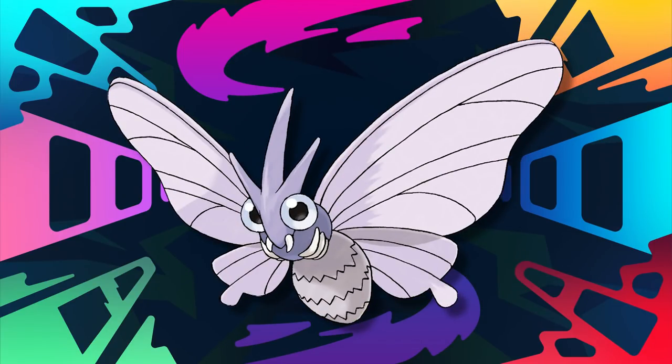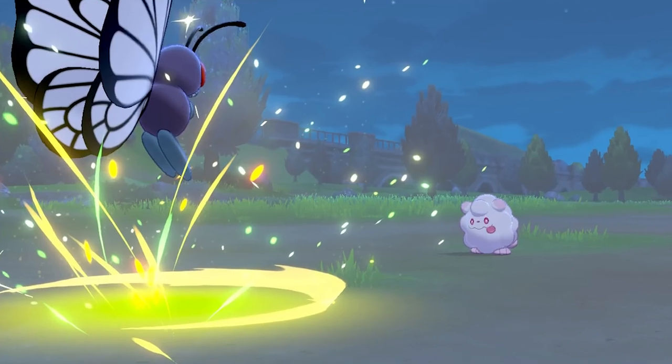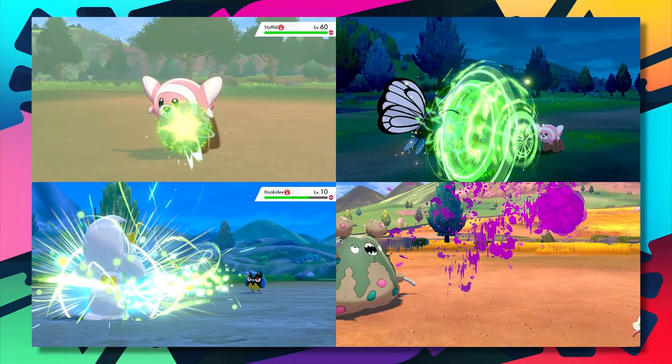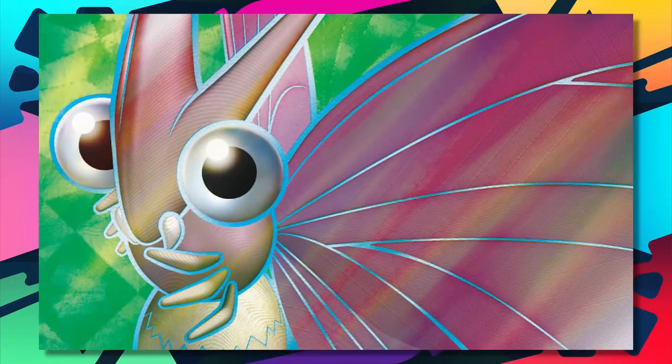Those abilities are really the only good thing about Venomoth. Looking at the movepool, the first thing you'll notice is Quiver Dance — a good setup move, and the potential boost to special defense can make it a little viable. However, Venomoth is likely to be crushed before it can make use of it. Should you succeed in setting up, moves like Bug Buzz, Sludge Bomb, Giga Drain, and Energy Ball will be at your disposal and will hit somewhat effectively. It even has Defog. Unfortunately, Venomoth's defenses hold it back big time from even daring to be a good Pokémon.